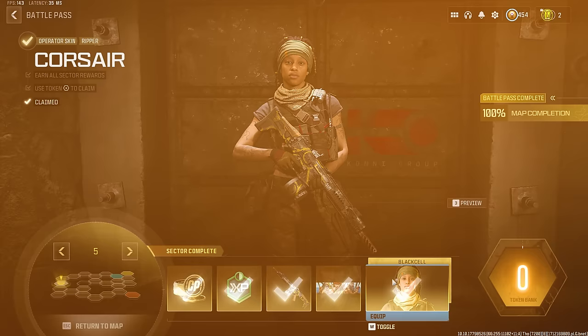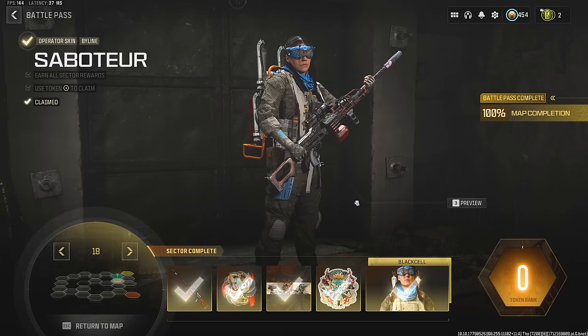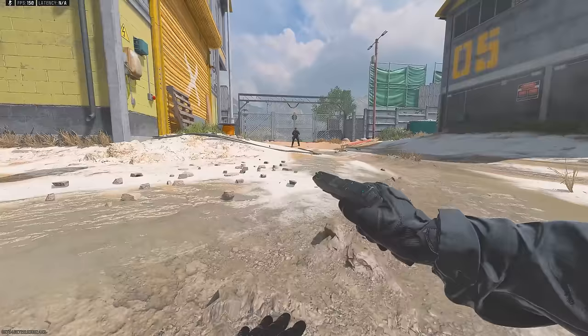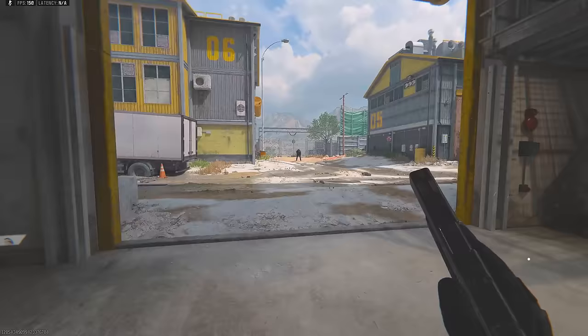As you level up the battle pass there are nine different operator skins you're able to unlock, two of them being brand new operators. There's the Corsair skin for Ripper which looks kind of basic, the Scalpel skin for Riptide which looks like a bunch of different skins already in the game, a skin for Swagger with full arm sleeve tattoos, a Cardinal skin for Doc which is kind of basic but at least she has a cape, a Cast skin for Corso which is a camo milsim design, the Saboteur skin for Byline with a drone controller on her side. There's also Banshee, the first new operator, which unfortunately doesn't come with a finishing move and is another milsim design. When you max up the battle pass you also get Hush, the second new operator, also no finishing move and more of a milsim design.